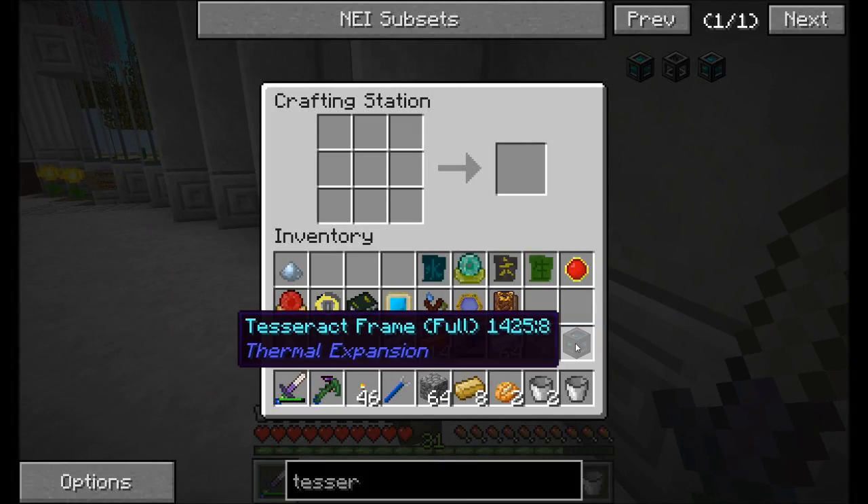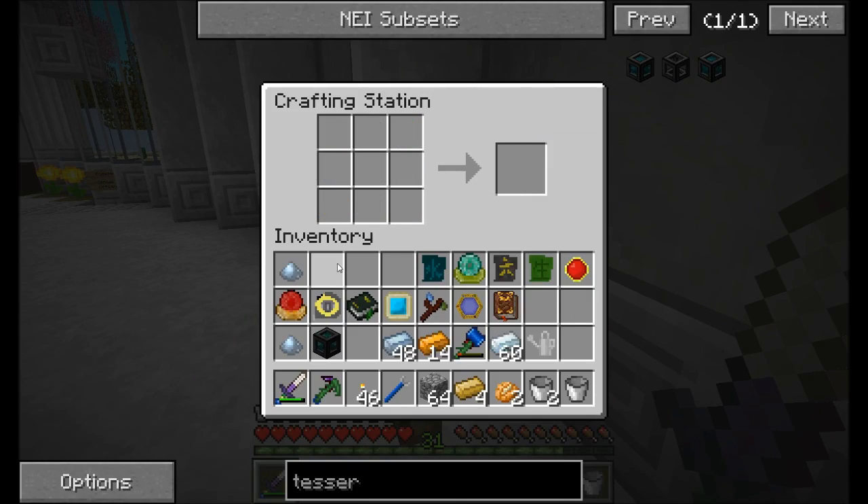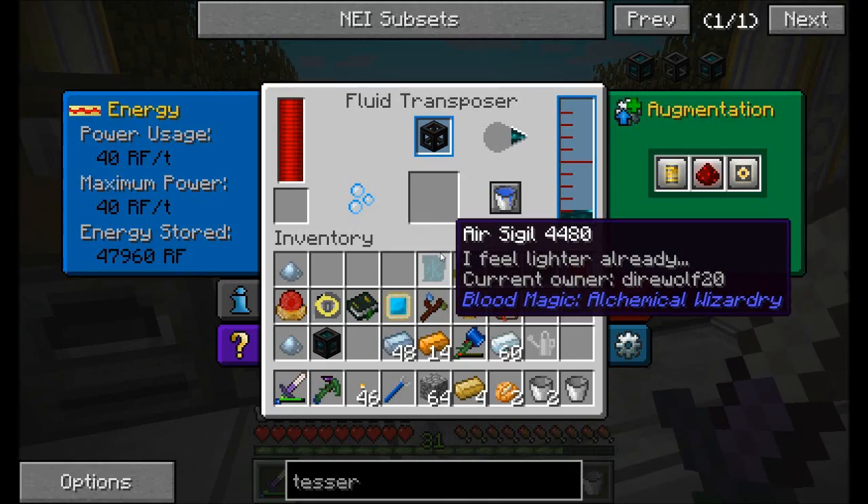So the plan here, guys, is Soren and I are going to take this tesseract, we're going to bring it back to our new base, and it's going to serve to jumpstart our new base with power needs. That's the benefit of building the workshop - I get to steal its power.